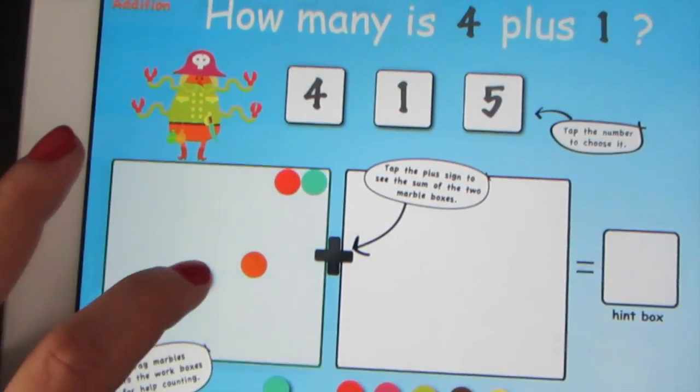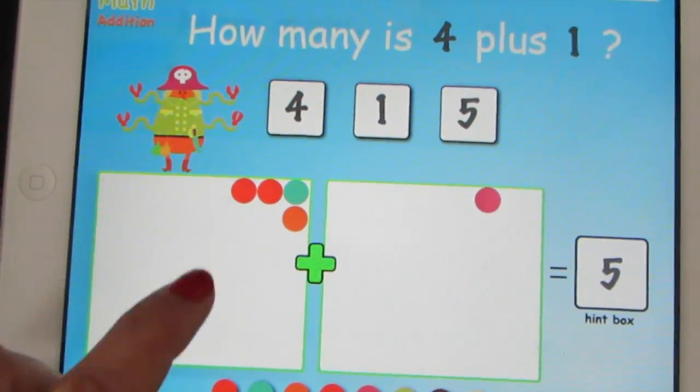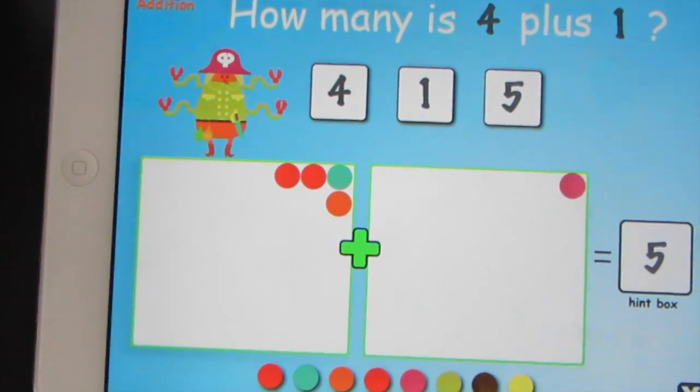How about 4 plus 1? This will show you how many you got. 4 plus 1 equals 5. When you've got the answer, tap the number here.